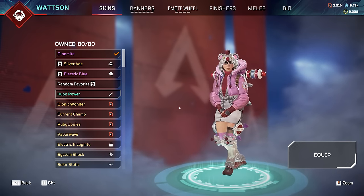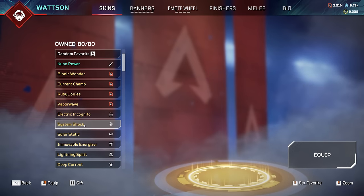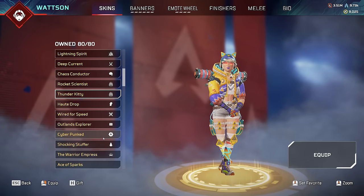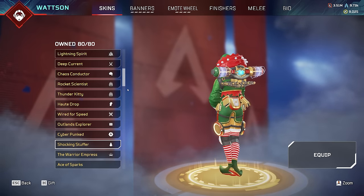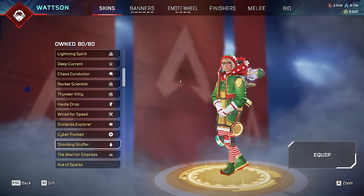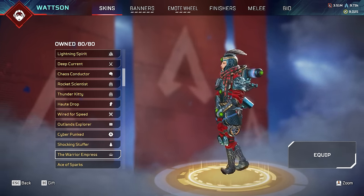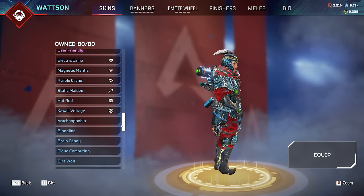We also have Wattson's brand new skin from the Final Fantasy collaboration event, Current Champ which was my original skin before Dynamite came out, Solar Static which everyone absolutely loves. Then there's Shocking Stuffer - a really rare skin for Wattson, a Christmas event skin from 2021 or 2020, owned by less than 1% of players. It's super cute - I love the little eggnog details on her knee pads and the little elf hat. Big issue with Wattson skins though: every time anyone has anything on the head, the feathers or accessories always wobble in the wind on other skins but this one doesn't.